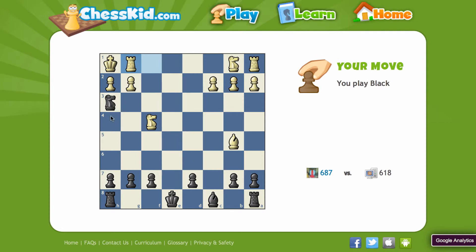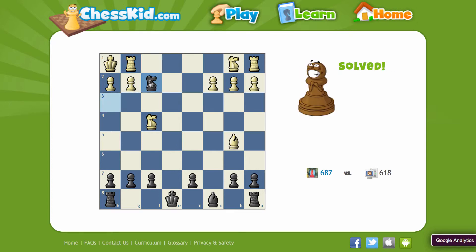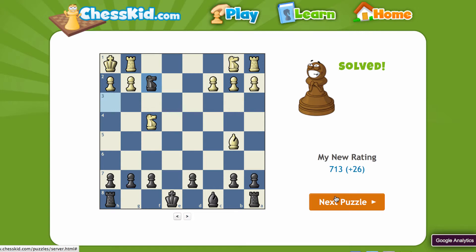This is another tactical motif called smothered mate, where the king has no escape squares and the knight can deliver checkmate.